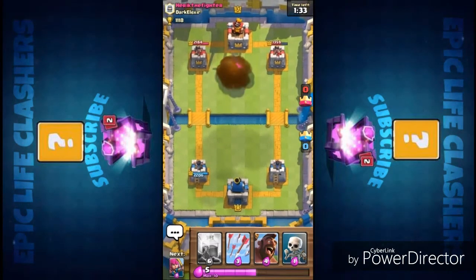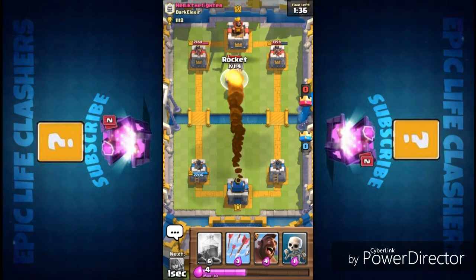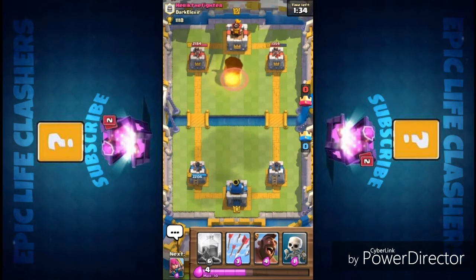Next we will move on to rocket. Rocket is one counter you can use against inferno tower. But rocket just attacks a single unit, so it may not affect you as well as the lightning spell, but yes, rocket can take the inferno tower out very easily.